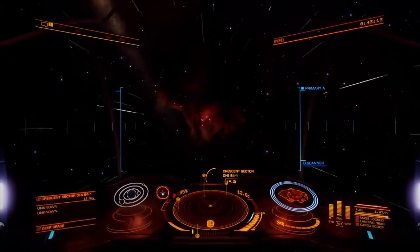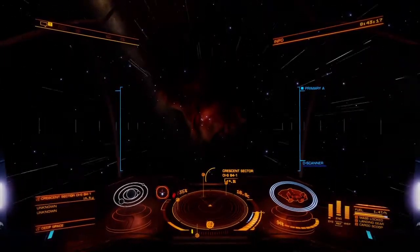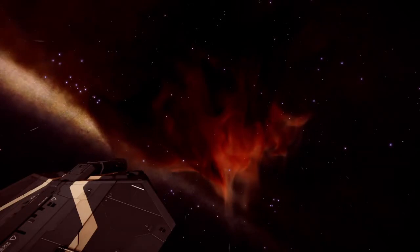But you really have not seen the absolute beauty of this thing until you get up close inside of it. The next view is from about 200 light years away, and it is absolutely stunning. You get the nice oranges and reds coming together, and it just looks absolutely amazing.